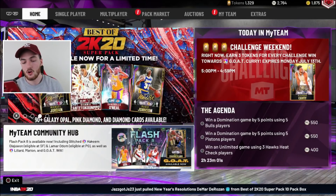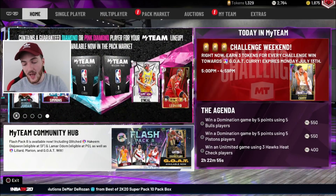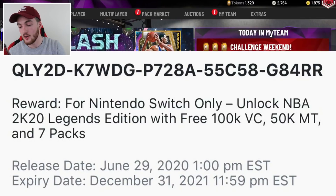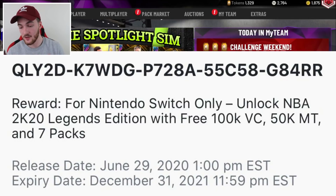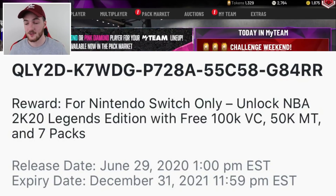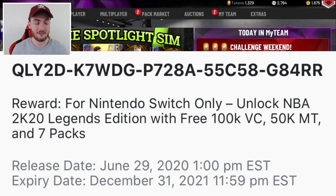This next locker code is not going to apply for everyone — it's a locker code for Nintendo Switch users only. If you have a Nintendo Switch, you can type this code into your 2K account and it actually gives you 2K20 Legend Edition for free. So you get a free 100,000 VC, 50K MT, and 7 packs along with the copy of NBA 2K. Even if you already have the game, it's worth trying to type the code in to see if you can get the MT and packs. Definitely worth a shot.